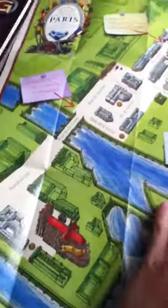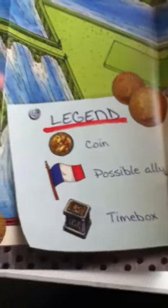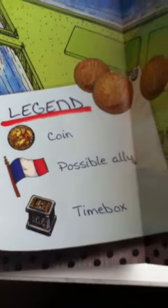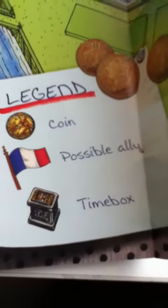So this would be the map to help you in the game. This is the guide. That means coin, the second one means possible alley, the third one means time box.